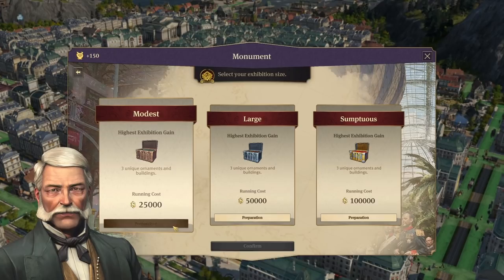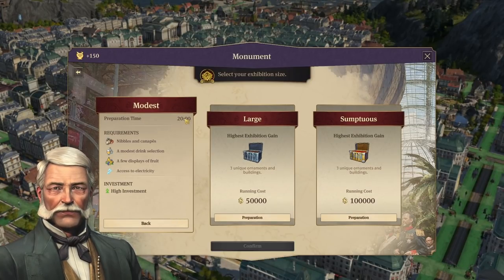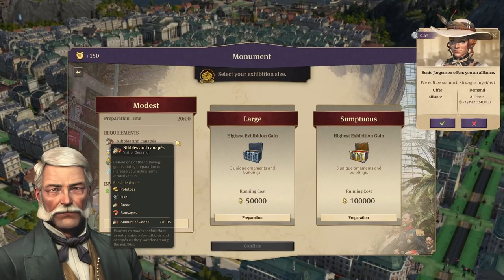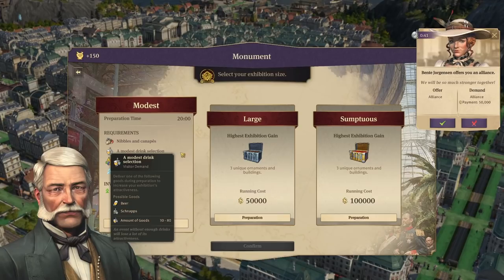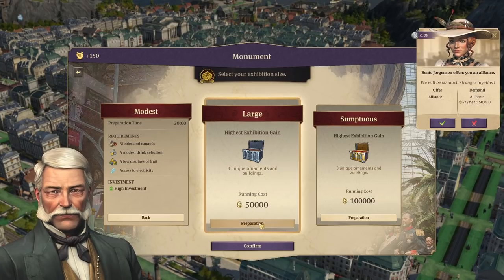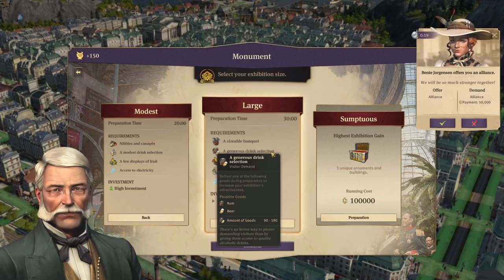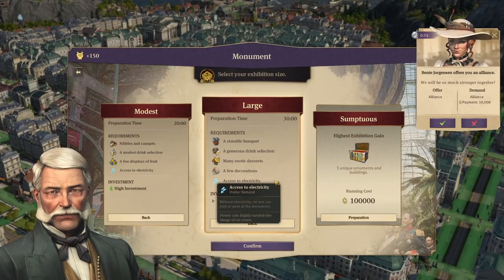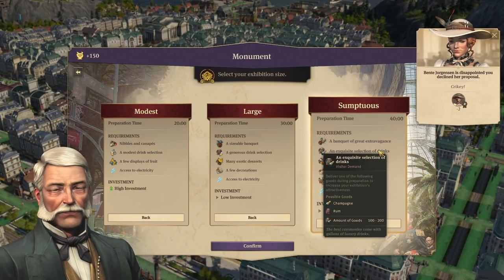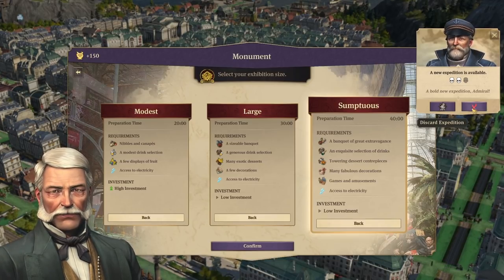Once you choose which exhibition to run, there is a Preparation Phase. The Modest one takes 20 minutes and requires goods like potatoes, fish, bread, or sausages; beer or schnapps; fruits such as grapes or plantains; and always needs electricity. Large Exhibitions take 30 minutes and require things like goulash or canned food, rum or beer, chocolate or plantains, and belt or cotton fabric, plus electricity. The Sumptuous Exhibition can require tortillas or goulash, champagne or rum, fried plantains, chocolate or coffee, furs or felts, and cigars, gramophones, or penny farthings.